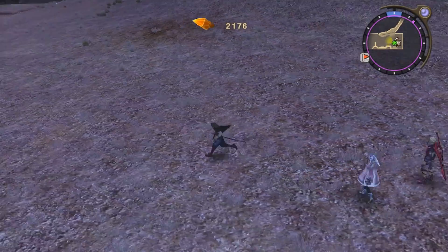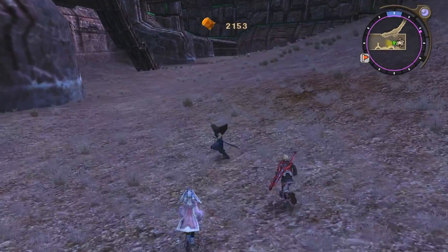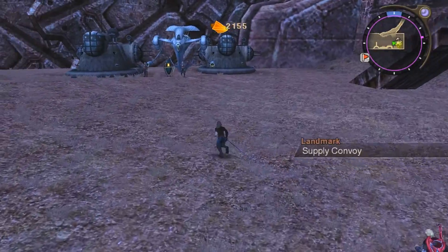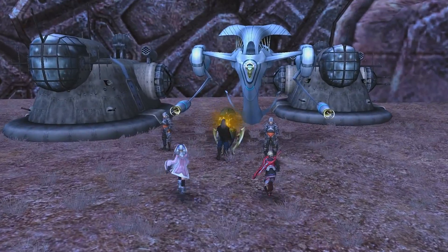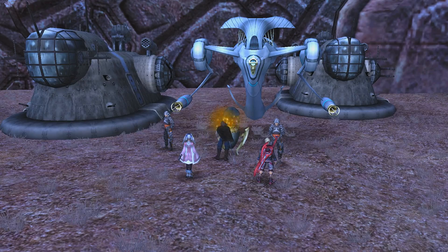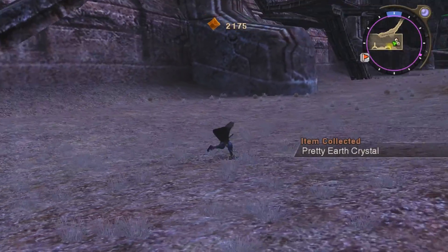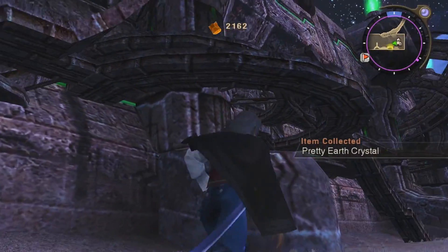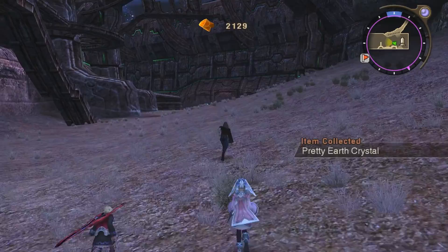Now that we won't be interrupted by any more cutscenes, let's get this party started. Oh wow, that Aether Crystal deposit actually refilled, so I'll just grab that again. There's three this time. There's actually stuff up there that we can walk on, but I don't know what's really up there.